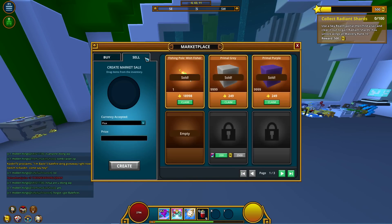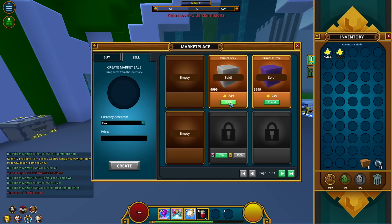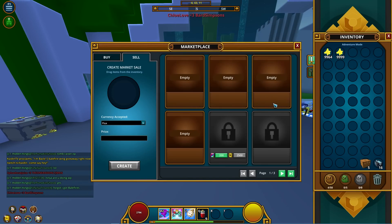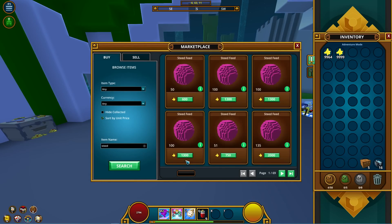Let's collect the stuff I've already flipped. I'll have provided clips showing the flips I made between the two videos. Before this live session I did buy a Wish Fisher for about 16k and sold it for almost 20k, so that was some profit. The market we're going to be covering right now is steed feed.